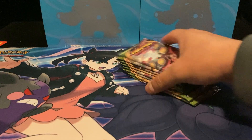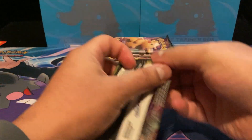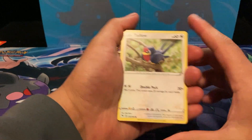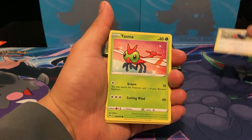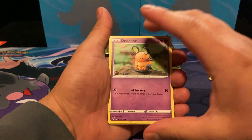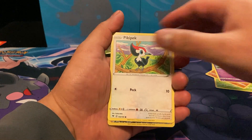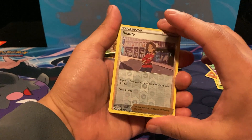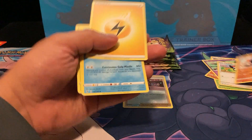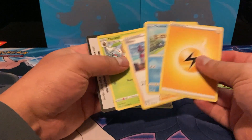So let's take up the cards and get the show started. First pack — we got a Tailllow, a Yanma, Whooper, Dodini, Pikapek, a beauty reverse holo, and a Terrakion. All right, and then the energies and some better cards. Cool.